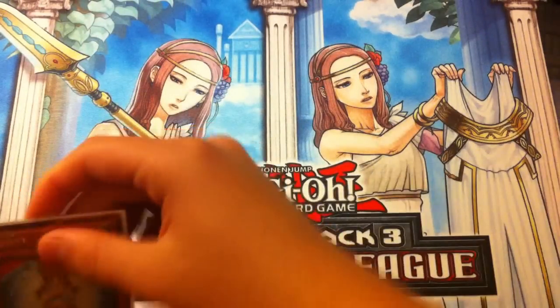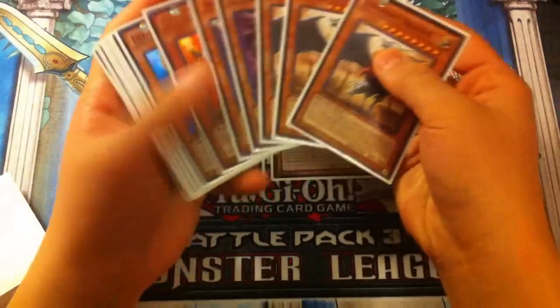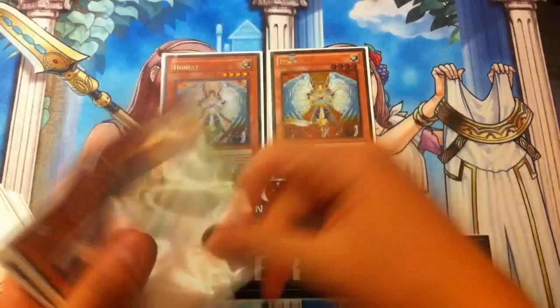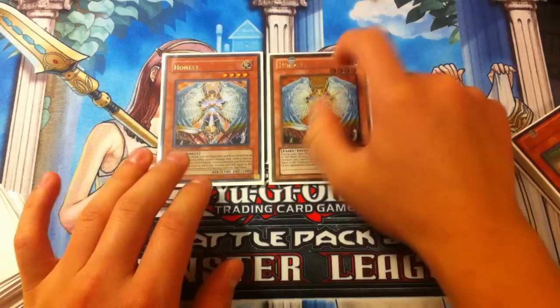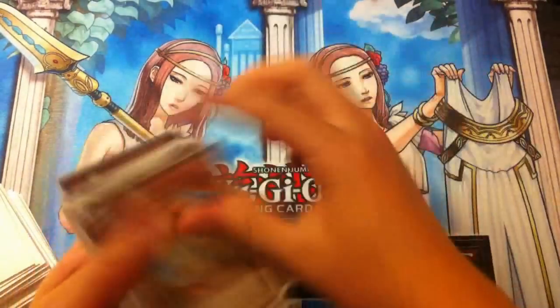Off to our non-Lightsworn engine: we play double Honest. Honest is absolutely amazing — it can single-handedly win you a game by itself. Honest protects any of these cards on the field. Especially protecting Lumina with Honest, then next turn you can just OTK your opponent — ditch a card, bring it back, mill two cards, and go off from there. Honest is also a level 4, so you can go into rank 4 XYZ. Lightsworn just abuses Honest so heavily; double Honest is a great addition.